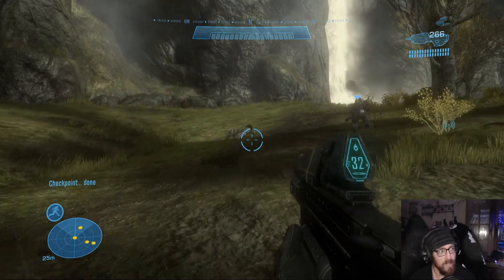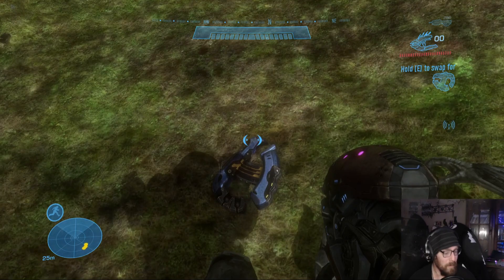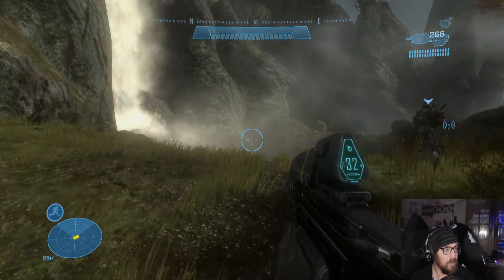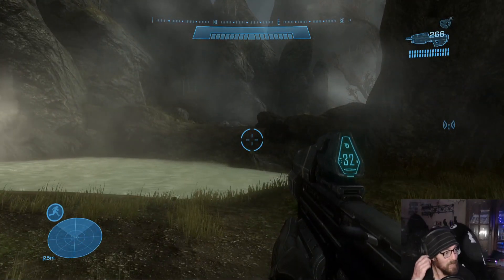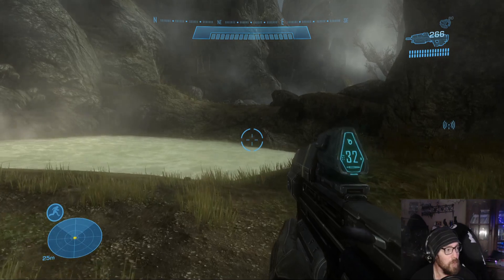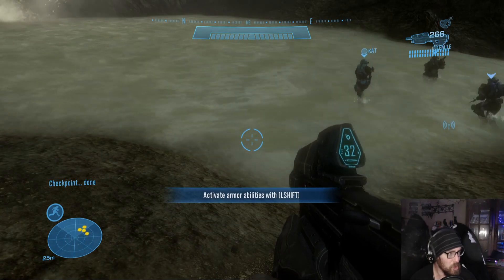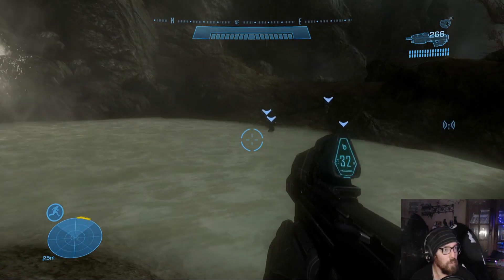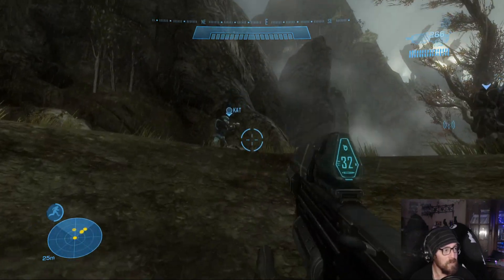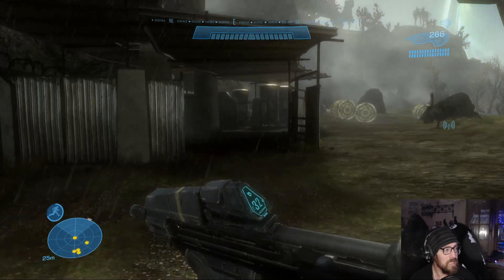Something you guys need to realize is that Halo 2 is the one I've played the most — more hours in that game than any other Halo title. Can I go in the water? Activate arm abilities — left shift. Oh, you just press it and it's like super speed, making you run faster. There's a giant officer over there.